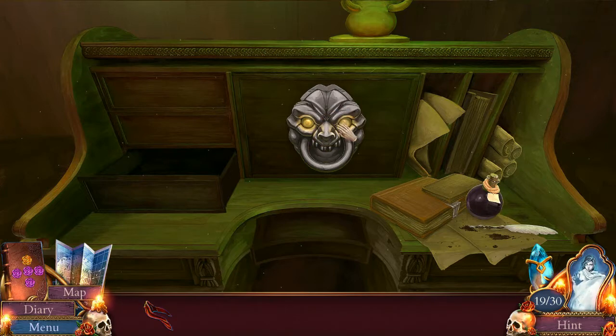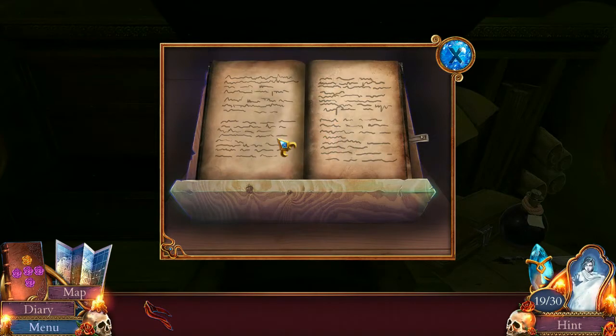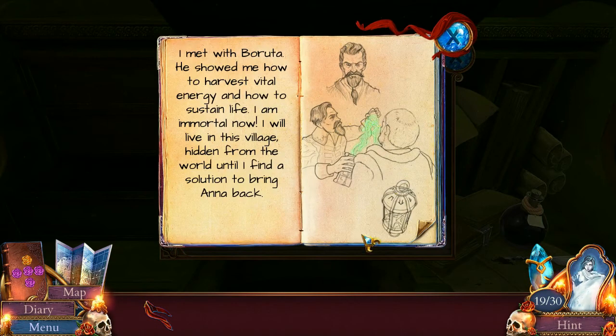Some gargoyles have a yellow eye and a yellow eye. You say three. You say one. And you say one, two, three, four, five. Not a huge challenge.